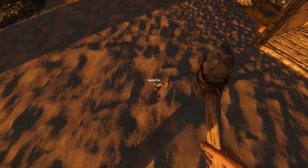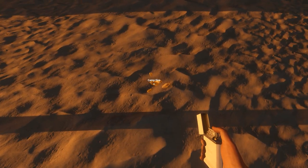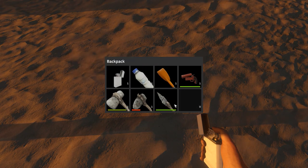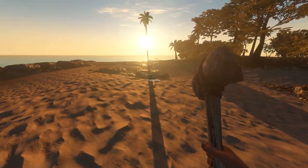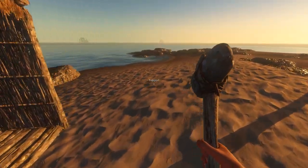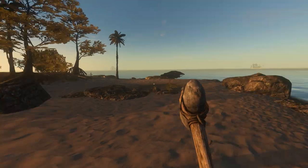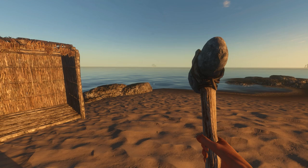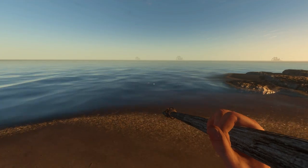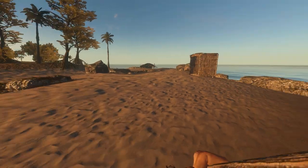Looks like the campfire is gone. Can we light it back on fire? Nope. I didn't know that would happen — do I have any leftover sticks? Can we throw more wood on there?